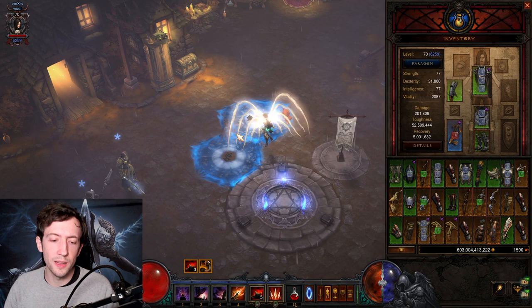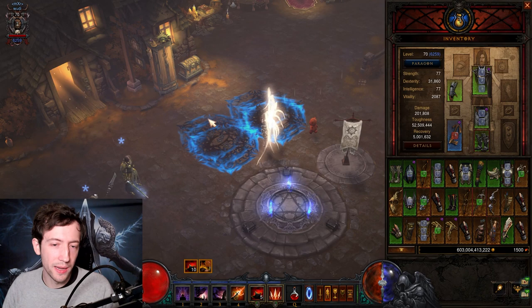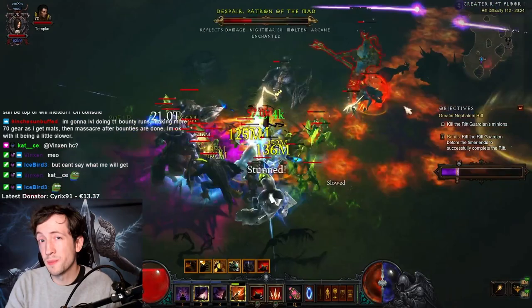Then there's the 75% damage reduction on the four-piece bonus — the spike trap damage reduction icon. You just get it from putting Spike Traps on the ground. When you have 10 Spike Traps down and place one, you get this 10-second timer for the damage reduction. So you can walk around for quite a while without worrying about it.